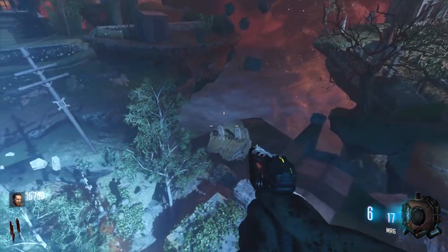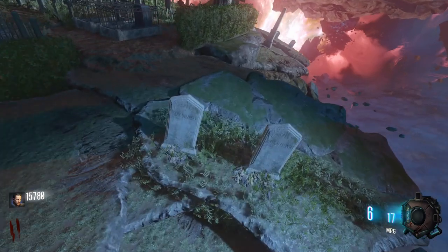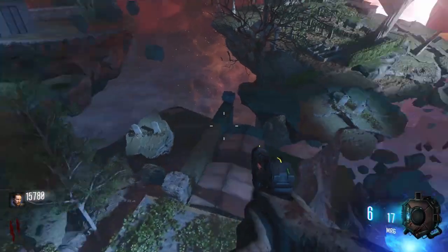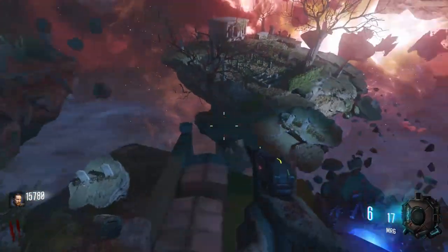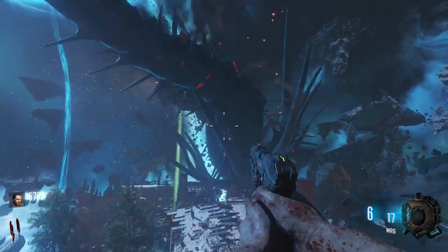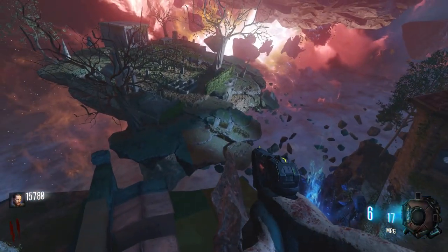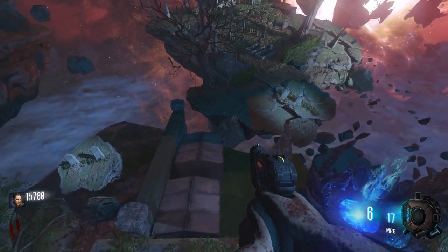From up top here, we get a nice view at both the two graves we looked at already and those two over there. If we move in close, we can see they are for Tank Dempsey and Nikolai Belinsky. These are the four premise characters who were killed by the four characters that we're playing now here in Agartha, trying to reclaim our world from the Shadow Man and his Apothecan servants. I'm not a huge storyline guy, so let me know down in the comments if you know more, but I believe that's what's going on. These are our fallen characters that we have taken out one by one through the DLC of Black Ops 3, although I suppose Richtofen was in The Giant.